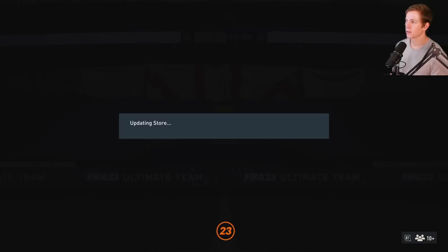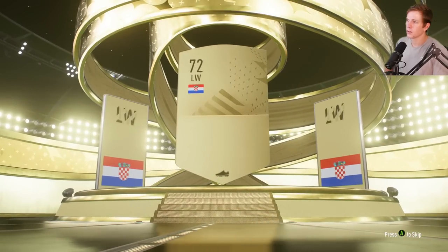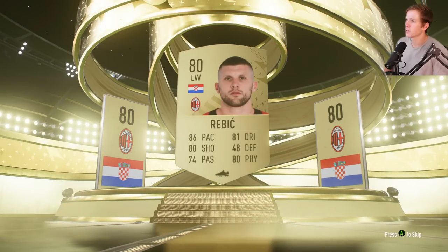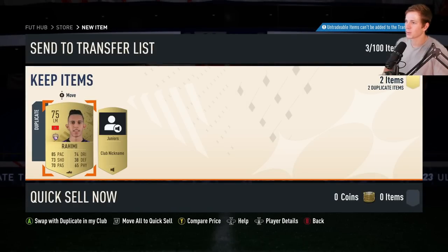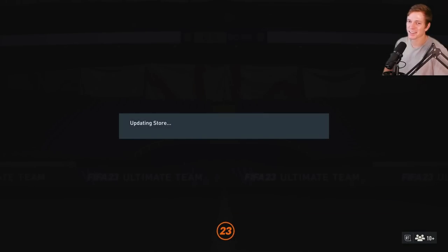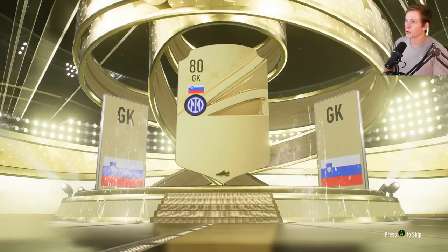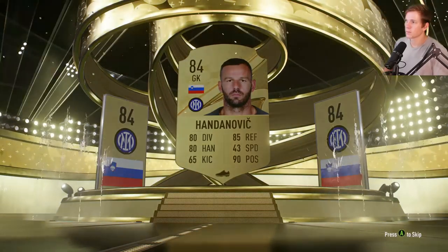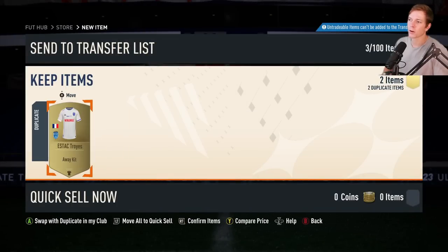Go ahead and sell that one — that 82 overall, that was a pretty solid pack there. Left wing, 80 overall Rebic. Another gold pack here — goalkeeper, and Ivanovic, 84 overall. Another beautiful card that you love to see — for the SBCs, that's going to be nice.